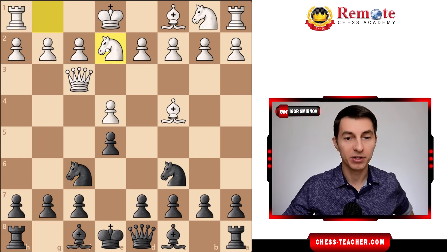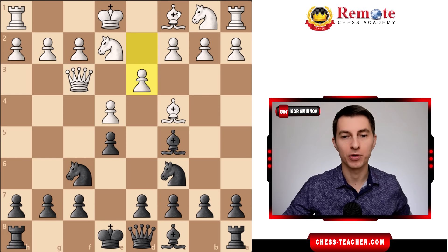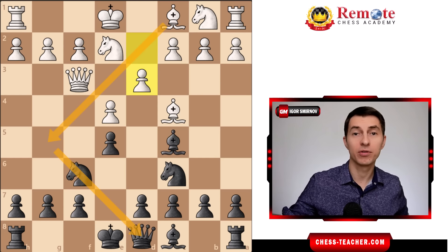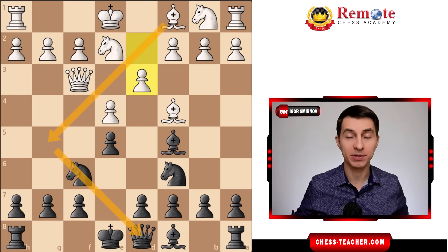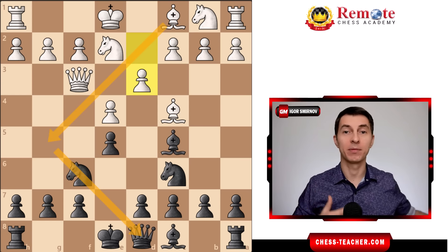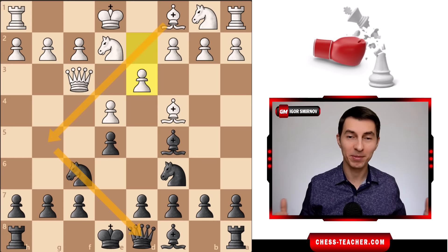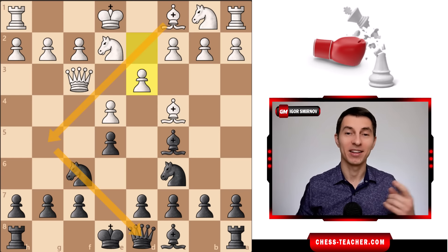They play something like pawn d3, then maybe bishop to g5 to pin your knight, and they can continue their attack and play as if nothing happened. So they can get away with this early unsound queen attack and still maybe win the game later on — but that's what we don't want, because we want those tricksters to stop playing this weird opening.